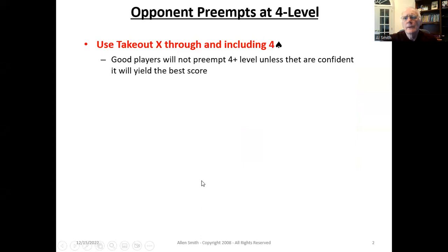To begin with, I recommend that you use the takeout double through and including four spades. A lot of people say through three spades, or through four hearts. I recommend you do it all the way through four spades. Good players are not going to preempt at the four level unless they're really confident it's going to yield the best score by getting in your face and obstructing your bidding.